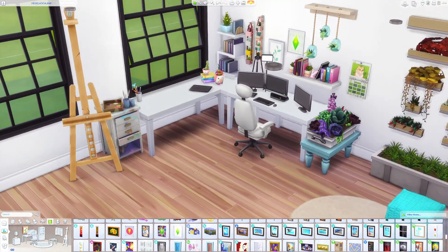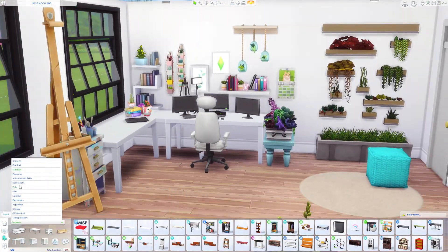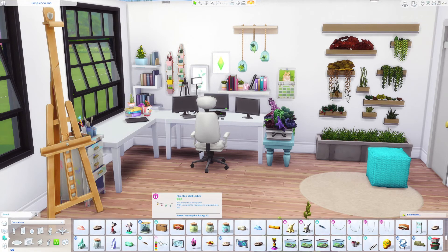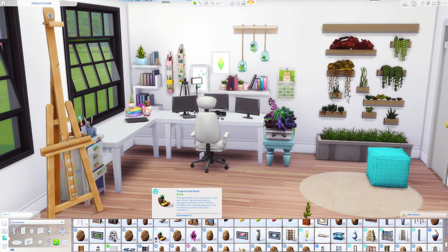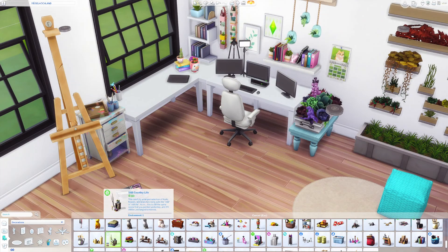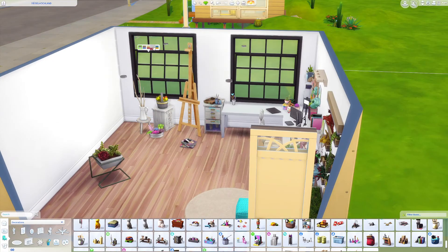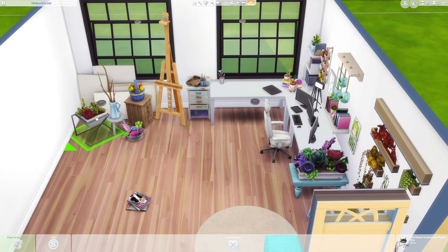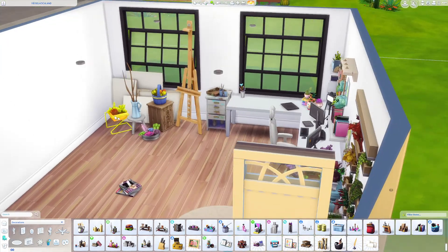Now, to my dream office. As you've probably already seen, I tried to keep it as authentic as possible because I wanted to build it in such a way that you can recognize me in it — like you would say, yes, this is typical for Gabi, you can tell immediately that this is her office.